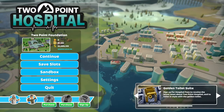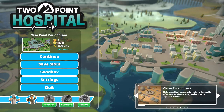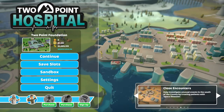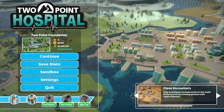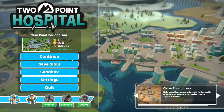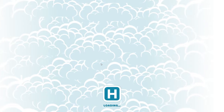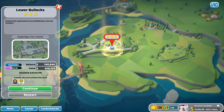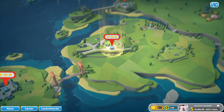Welcome to Two Point Hospital, the fun hospital administration game, where you try and cure all sorts of weird and wonderful illnesses, which are pretty much humorous. Last time around I was at the Hospital of Lower Bullocks, where I got the third star, so now I'm moving on.